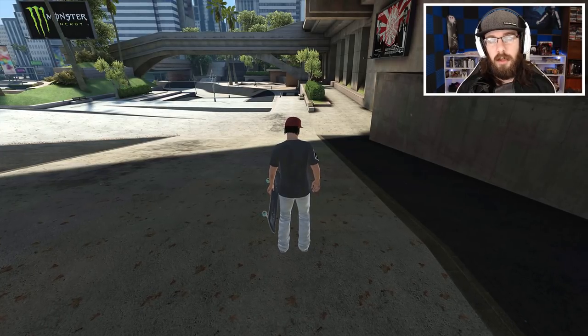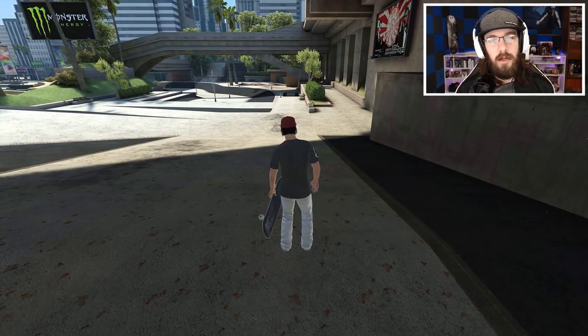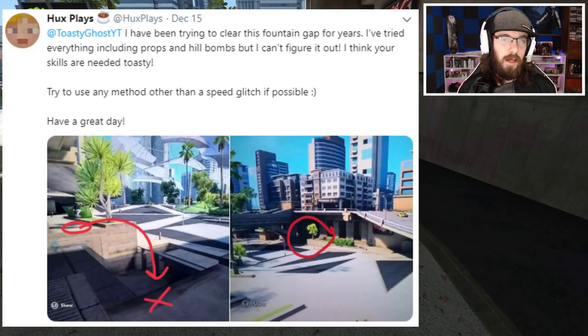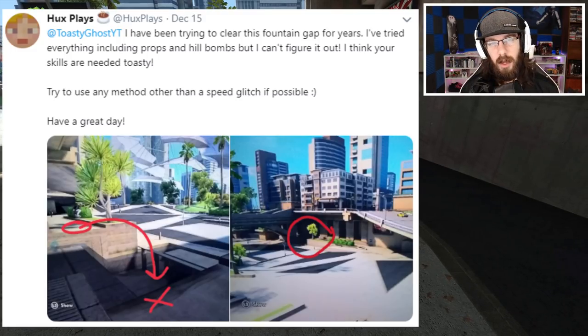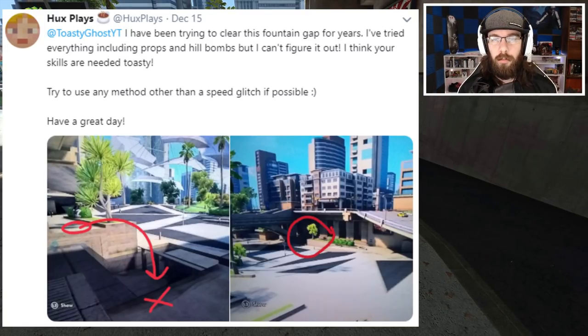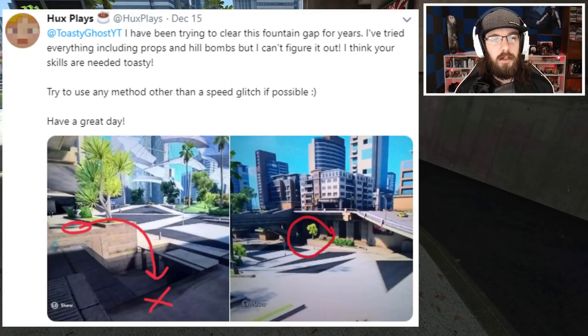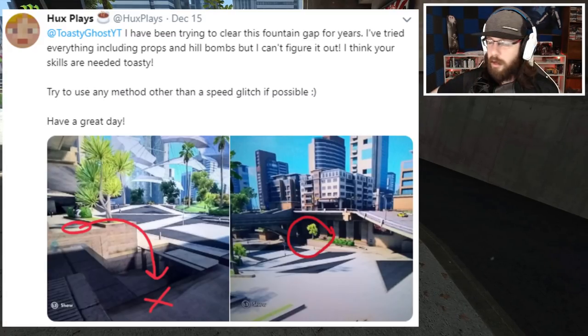What's up everyone and welcome back to another Skate 3 video. Our first challenge for the day comes from hucks_plays on Twitter. He says: 'Toasty Ghost, I have been trying to clear this fountain gap for years. I've tried everything including props and hill bombs but I can't figure it out. I think your skills are needed. Try to use any method other than a speed glitch if possible. Have a great day.'